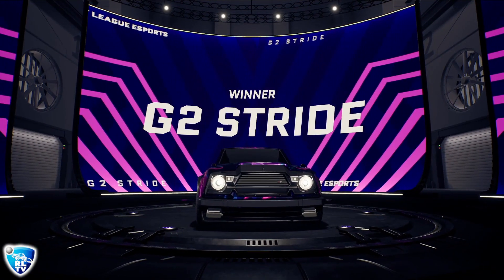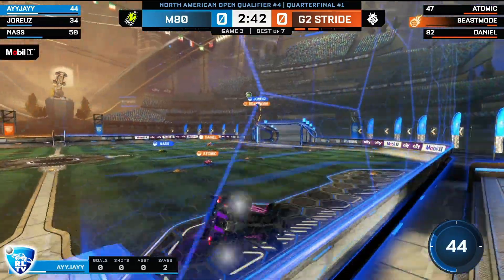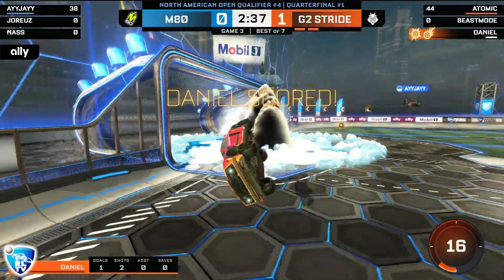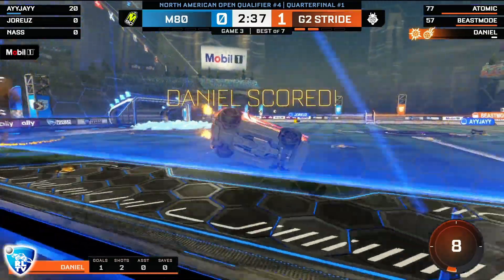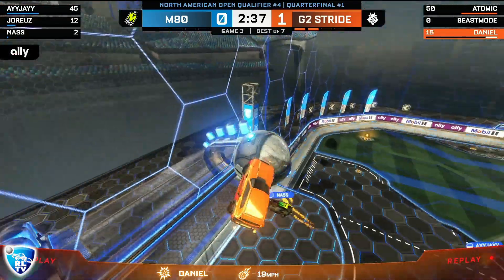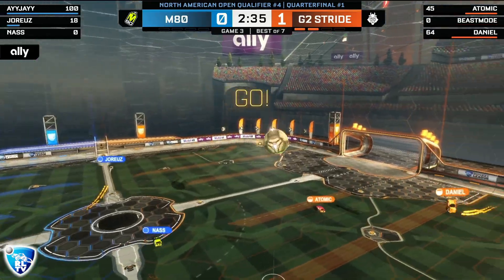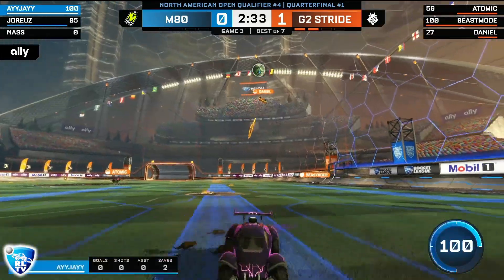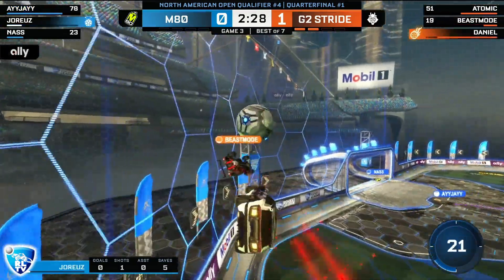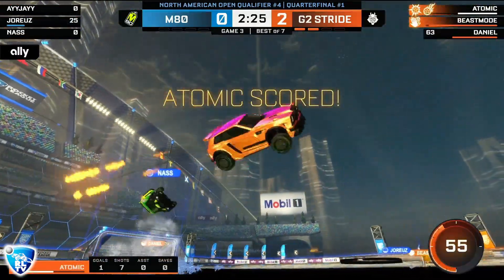G2 take game two. Can M80 turn it around as we approach the halfway mark? Beast Mode trying to get a goal but it's the crossbar. Daniel will be patient with this — Jorius leaving it off, Daniel to the side. It's disgusting — G2 finally score. Even though Beast Mode couldn't score, he stayed in the play, stayed on the side on the back wall, setting up Daniel. At one point G2 got a double demo on offense — three on one — and Jorius still bought precious time. Daniel readjusts.